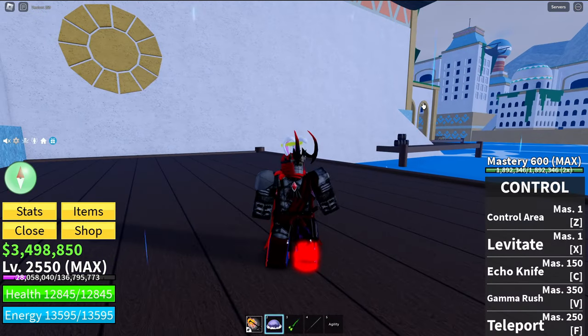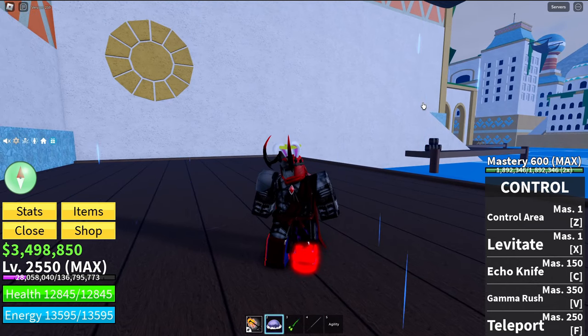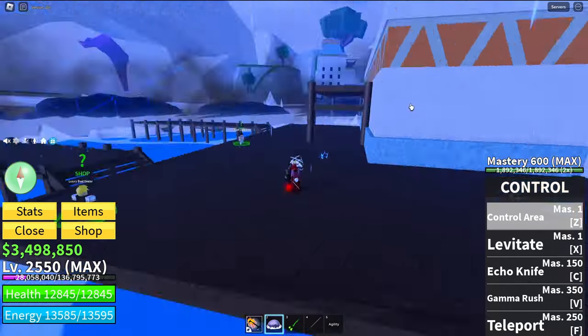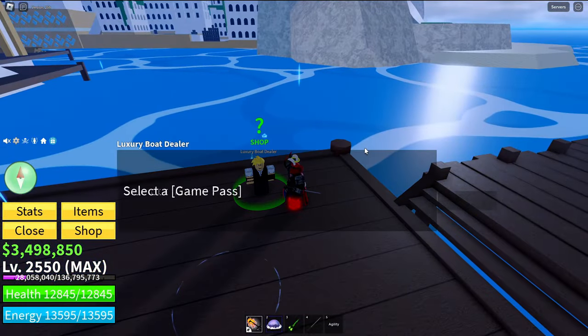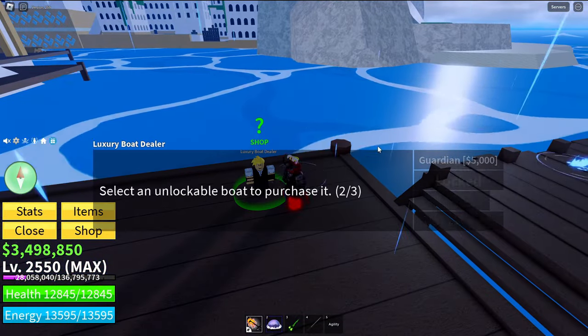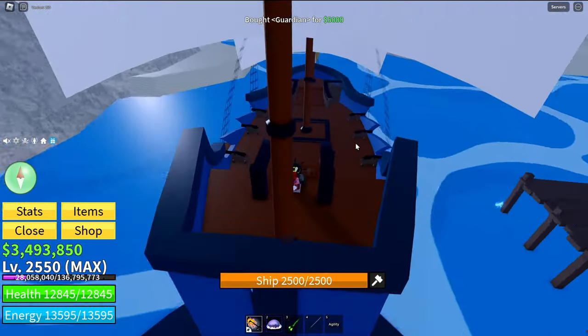I decided to rub my caveman brain cells together and thought, 'Control really sucks at any combat that involves water — let's bring it to fight some sea events.' I mean, I have 600 mastery on it. Surely it's gonna be easy, right? I'm sure I can very easily dispatch sea events with Control.